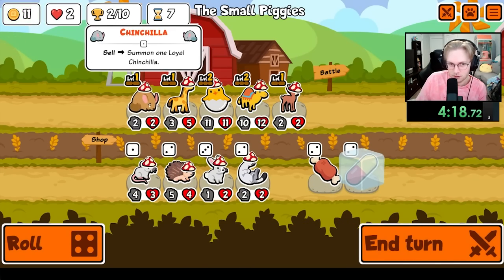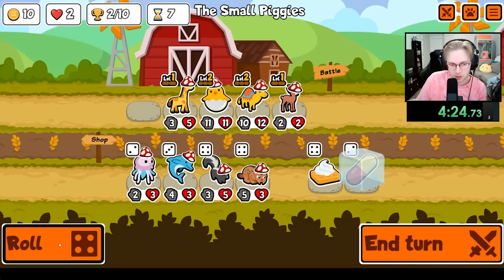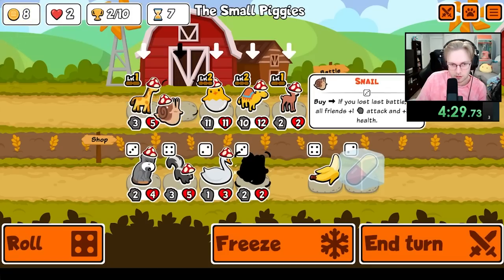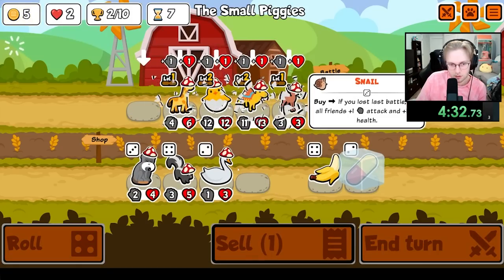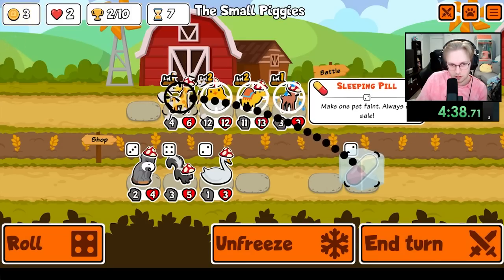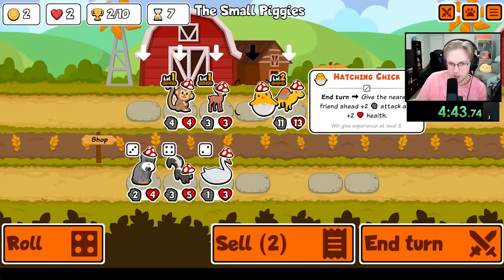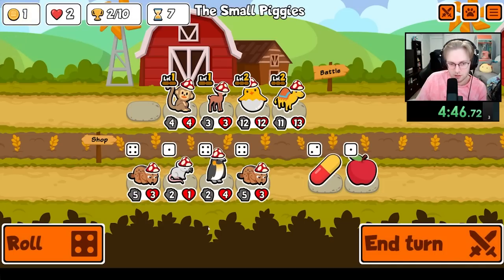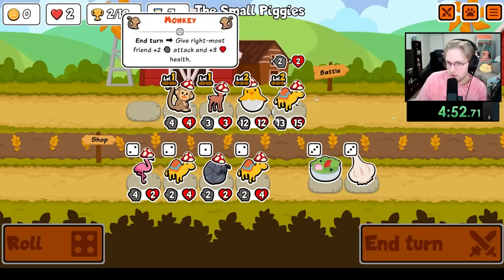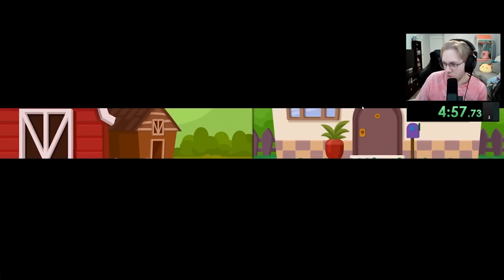All right, get extra money. I think I just want level ups here — not that kind, Snail. What if we did this — big Dromedary? That's the goal. We are on two hearts; I don't think we win this.